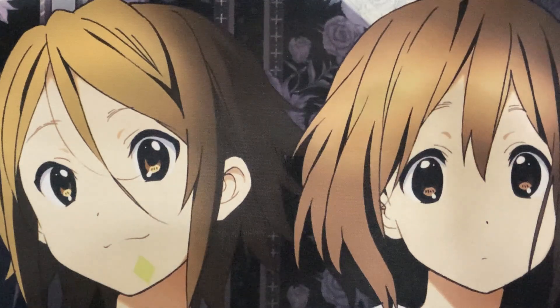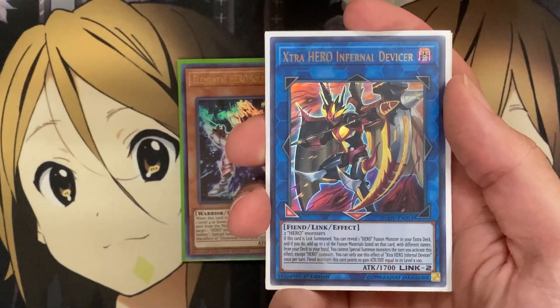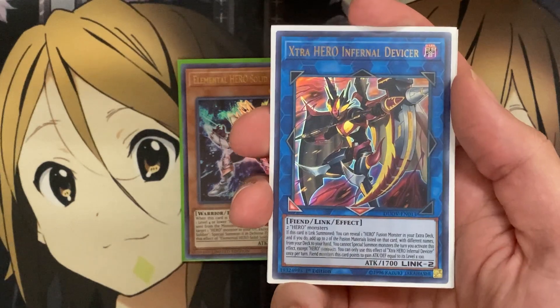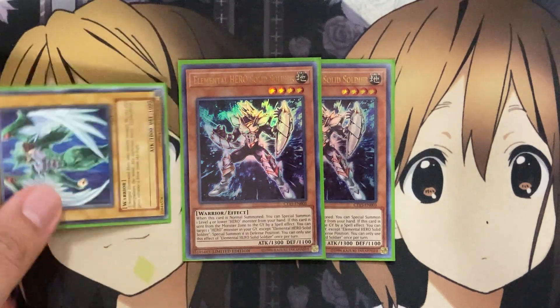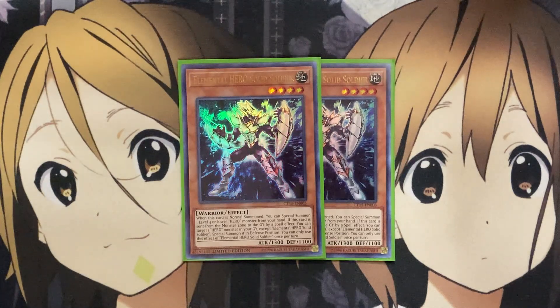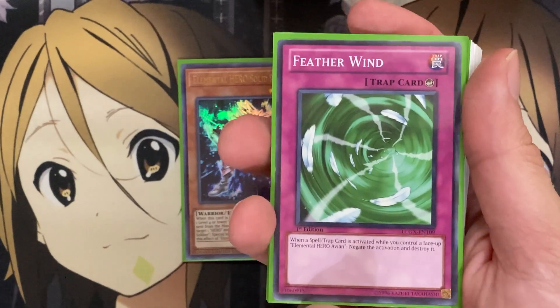For some of the lower numbers, I also run two Elemental Hero Solid Soldier. I like running the Link Monsters in the extra deck as added search options, so Extra Hero Infernal Divisor, just needing two heroes, can be easily brought out with cards like Solid Soldier — summoning out another hero onto the field, going into that Link play, and also gaining the additional option if it was sent to the graveyard by a spell effect: being able to target a hero except Solid Soldier in your graveyard and special summon it in defense mode. You want to get Avion back on the field quickly, because then you can use the counter-trap Featherwind in the deck.